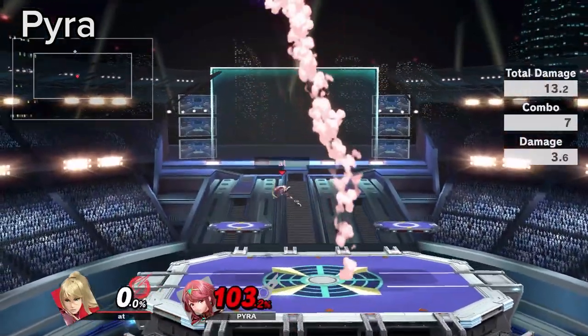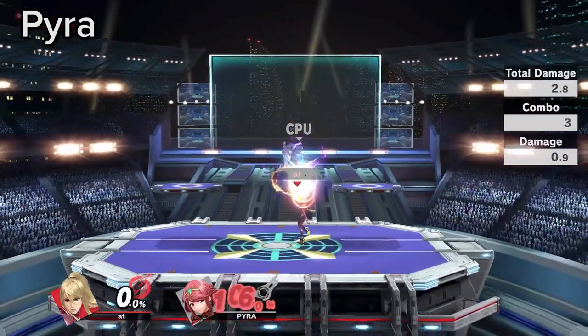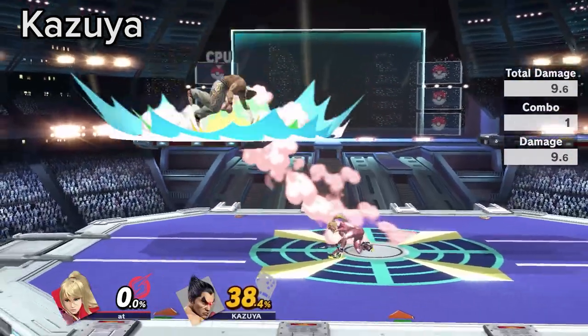Bait aggressive Nairs from Pyra when juggling, and up smash or do a falling up air. Her airspeed is slow, so if she fastfall Nairs, you can tell where she will land every time. Down tilt low profile is electric.